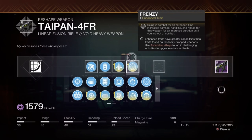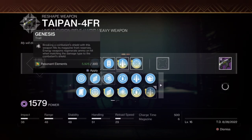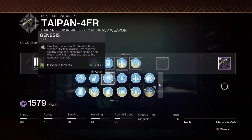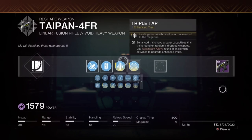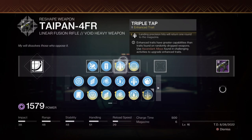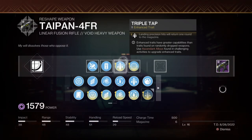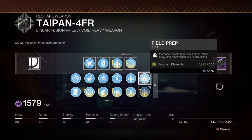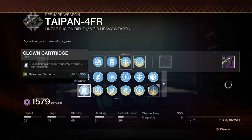Looking at the other options in the column: ensemble is useless in PvE, fragile focus we don't need, genesis is useful but not on a heavy weapon, compulsive reloader is very useless on this weapon. Field prep is a really good perk — great for solo — but triple tap is too good to pass up because it gives you more ammo out of thin air, not from reserves. A linear with 21 shots can effectively go to around 30 because of triple tap. Clown cartridge is also good but triple tap outclasses everything else in this column.